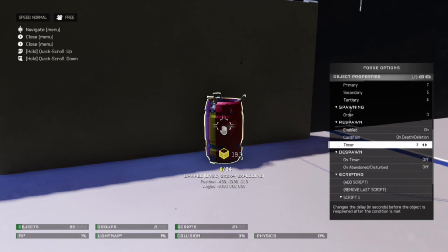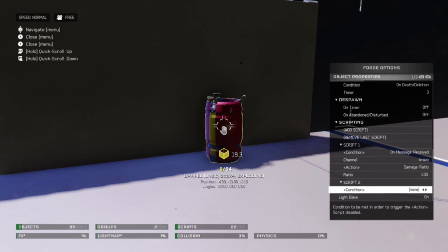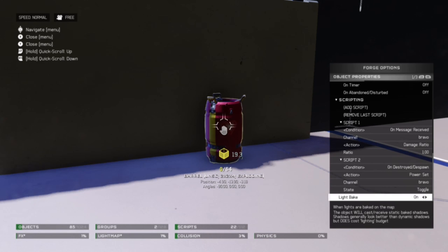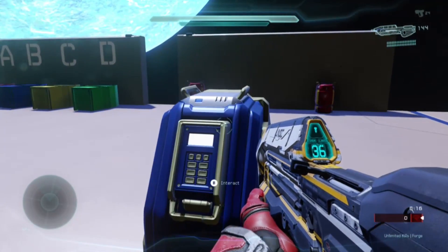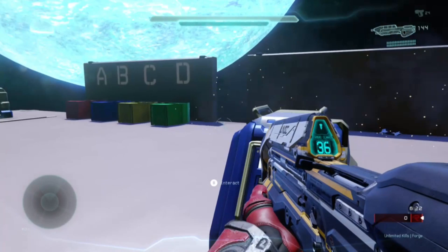Finally, add a script that toggles the power of the desired channel. To be continued... Thank you.